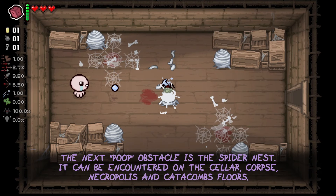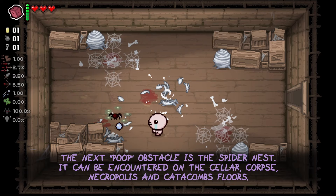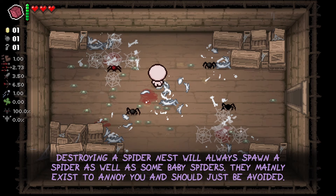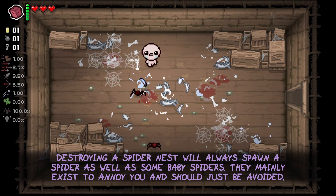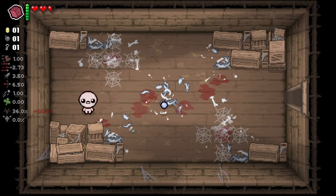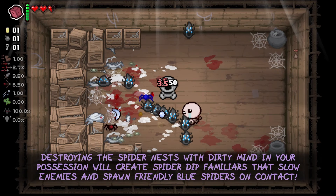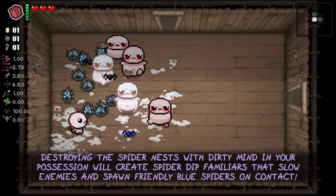The next poop obstacle is the spider nest. It can be encountered in the cellar, corpse, necropolis and catacombs floors. Destroying a spider nest will always spawn one spider as well as some baby spiders. They mainly exist to annoy you and should always be avoided if possible. Destroying the spider nest with the Dirty Mind will create spider dip familiars that slow enemies and spawn friendly blue spiders on contact.